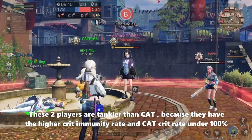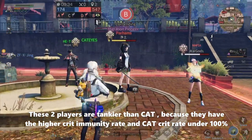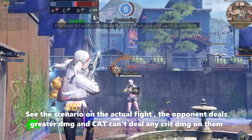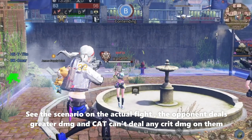These two players are tankier than Cat because they have a higher crit immunity rate, and Cat's crit rate is under 100%. As you can see in the actual fight, the opponent deals greater damage and Cat can't deal any crit damage on them.